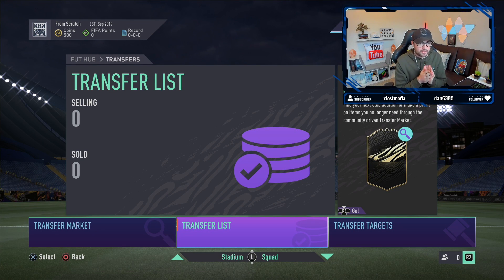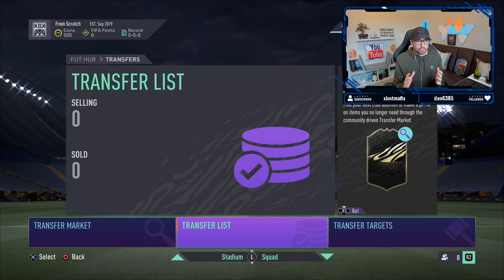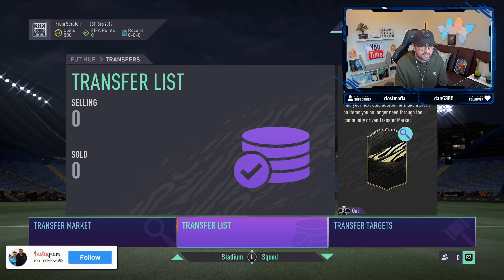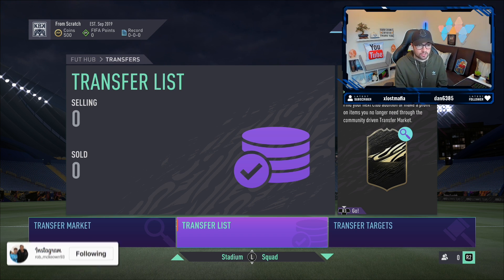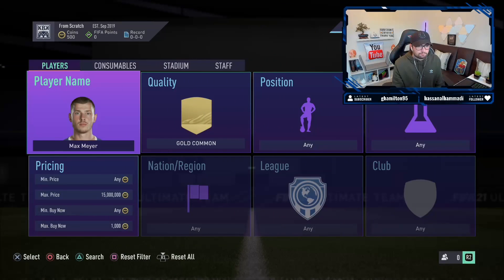Do subscribe if you are new. Essentially what I do in this series is just try to trade to as many coins as possible throughout FIFA 21. As you can see, starting off with only 500 coins in the club, hopefully by the end of this episode I'll have at least 25k. You might want to replicate the ways I make coins in this video - it's a very good tutorial on how to trade with only 500 coins.